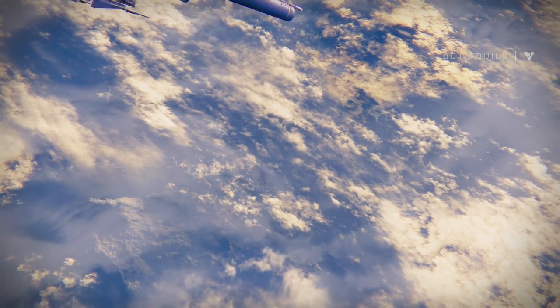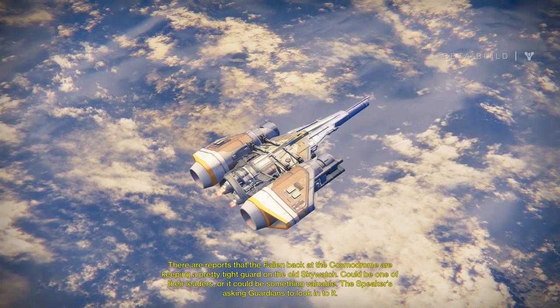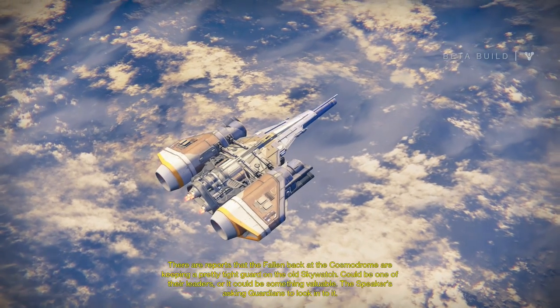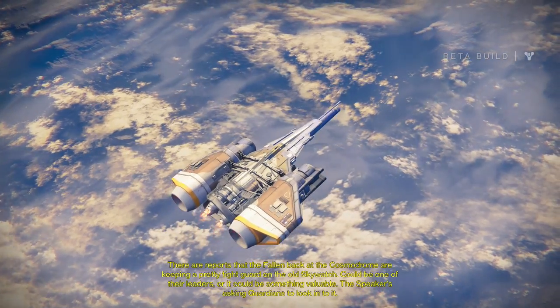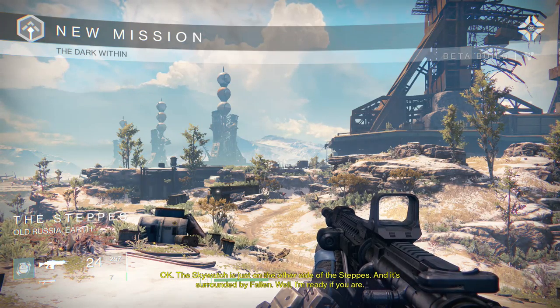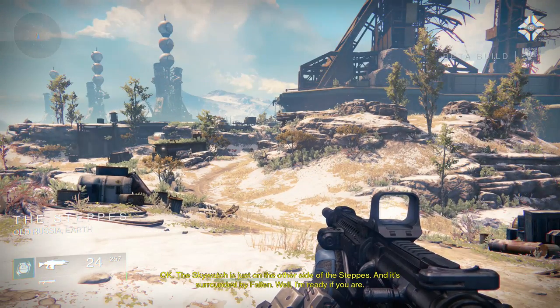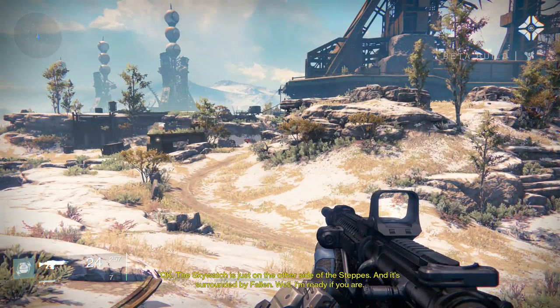If we come across other players, we'll obviously get involved. There are reports that the Fallen back of the Cosmodrome are keeping a pretty tight guard on the old Skywatch. It could be one of their leaders, or it could be something valuable. The speaker's asking guardians to look into it. The Skywatch is just on the other side of the steps, and it's surrounded by Fallen. Well, I'm ready if you are.